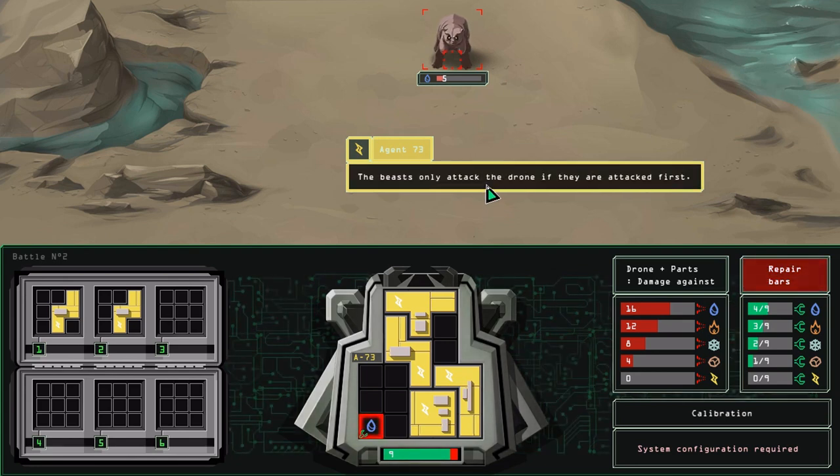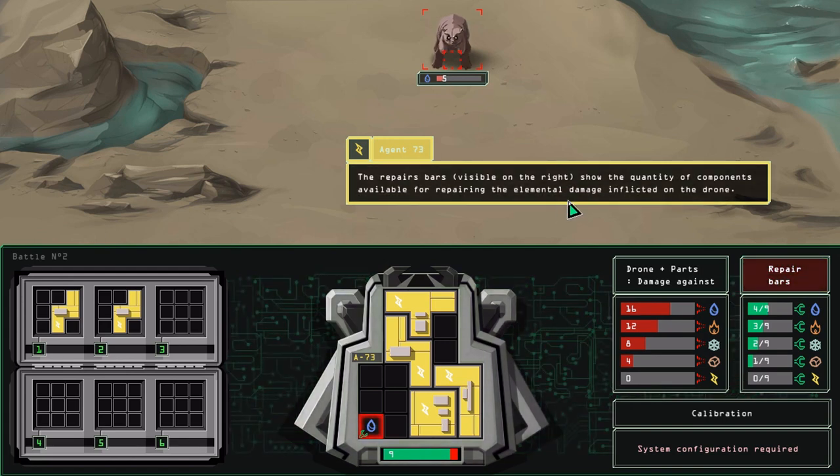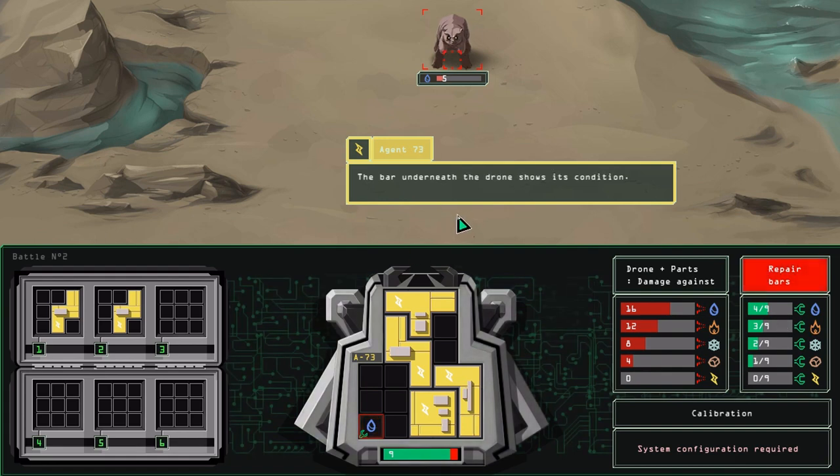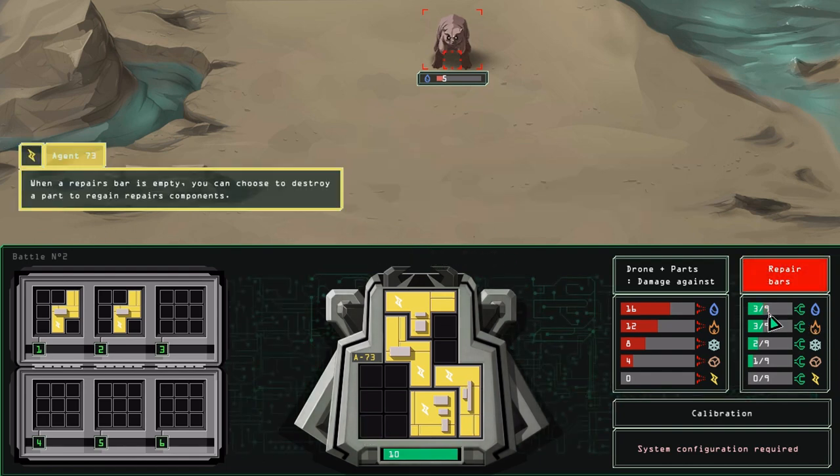Bloody hell! The beasts only attack the drone if they are attacked first. It destroyed one of the parts. The repairs bar visible on the right shows the quantity of components available for repairing the elemental damage inflicted on the drone. I've got 4 out of 9 parts to repair water stuff. The bar underneath the drone shows its condition. If this bar empties completely, the drone will explode. Repairing one damage point uses up one component, corresponding to the element of the damage repaired. I will repair this damage by clicking on it. When a repairs bar is empty, you can choose to destroy a part to regain repair components.